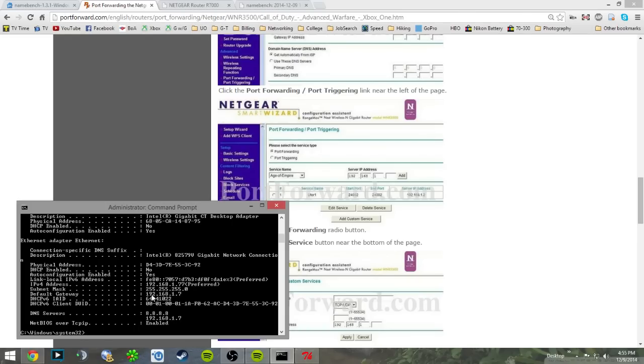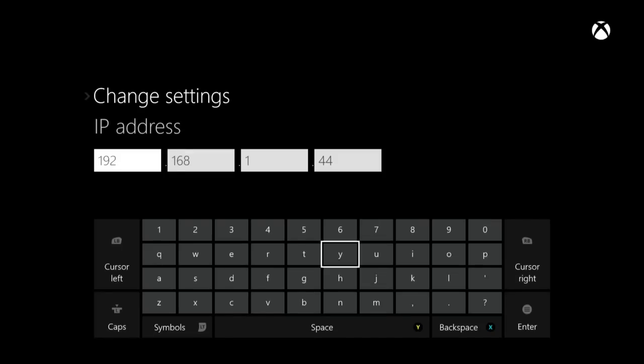Remember your default gateway — take those first three sets of numbers and change only the last set. Mine ends with 7, but you can choose any number between 1 and 255. I suggest using a double number like 44, 66, 77, 88, or 99. Go back to your Xbox One and enter an IP address identical to your router's IP except for those last digits — I used 192.168.1.44.